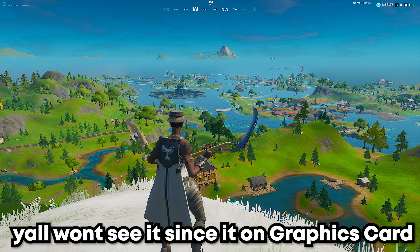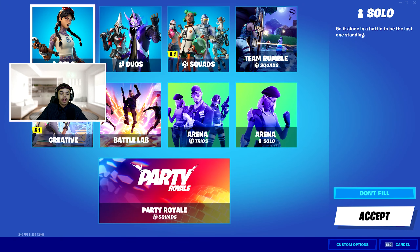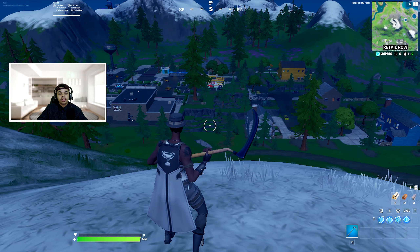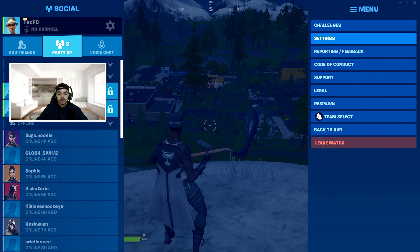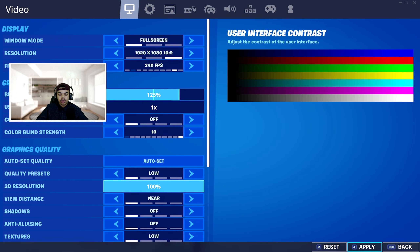This is the before and this is the after. So what you want to do now is go ahead and go into a game — in this case I'm gonna go to Battle Labs. Go ahead and click your start, go to settings, and first what you want to do is turn your brightness from 100 to 125. Go ahead and click apply.